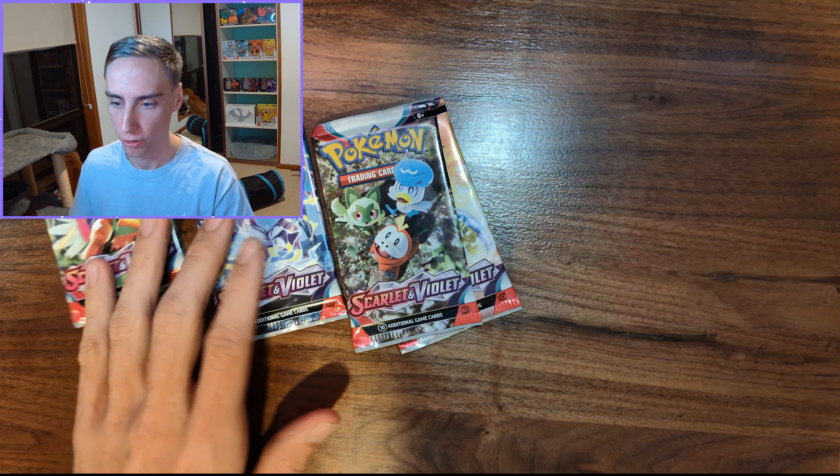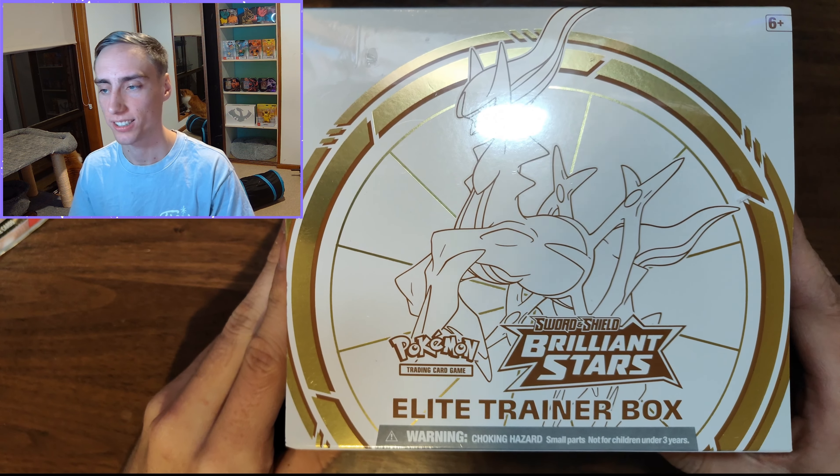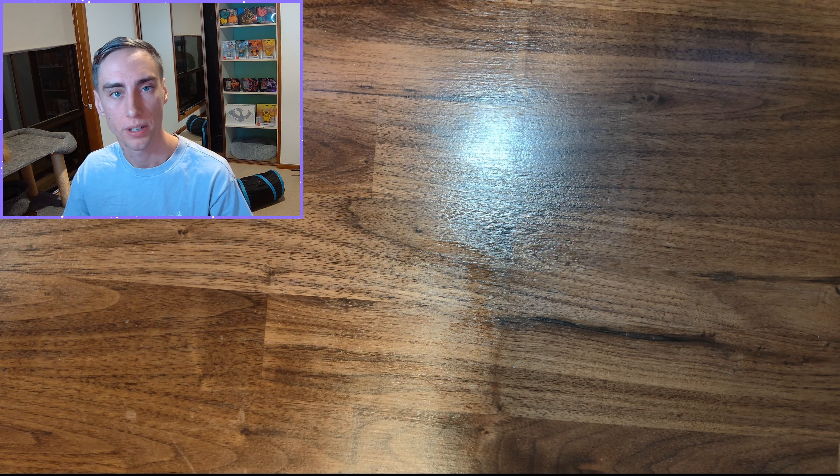What is going on everyone? In today's video we'll be starting off with four packs of Scarlet Violet before we break into the Brilliant Stars Elite Trainer Box. And as always, we'll finish the video with an Evolving Skies blister. But before we get into that, I'm going to be giving away one recommended retail price blister pack a week. All you're gonna do to enter is like, comment and subscribe.